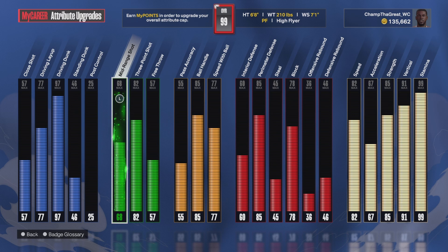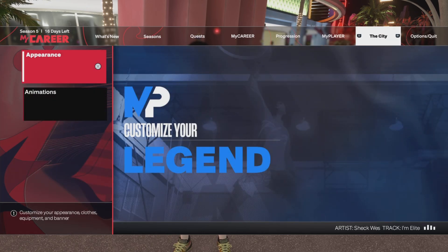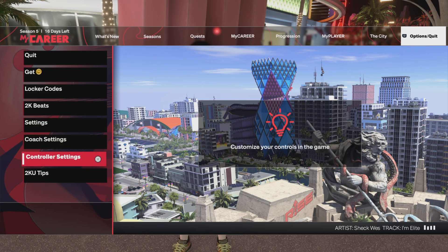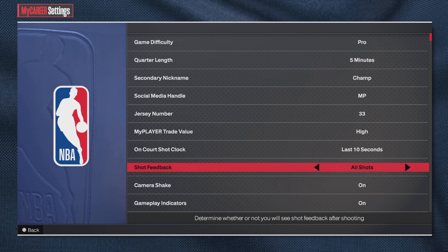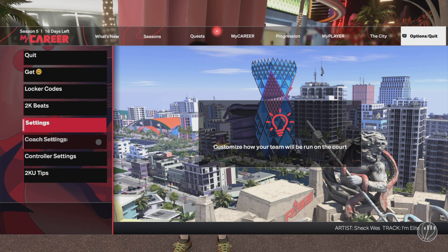So you've got the jump shot: JT Thor base, Luka release one, Kobe release two, 73/27. Got that? Then go to your settings and make sure your shot feedback is set to 'All Shots' so you know whether it's slightly early or slightly late.